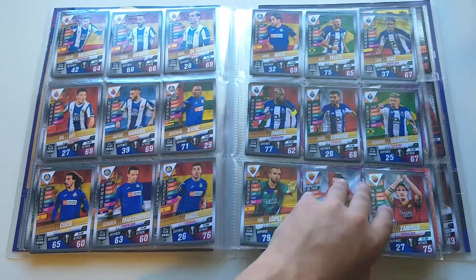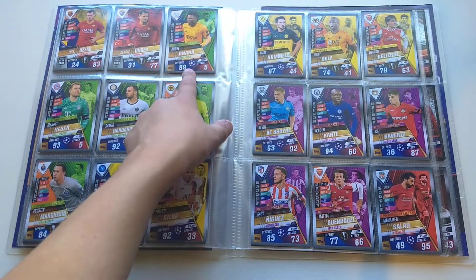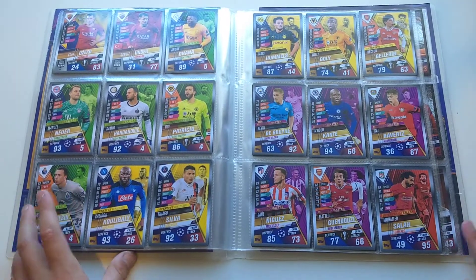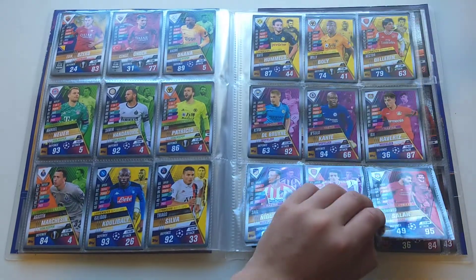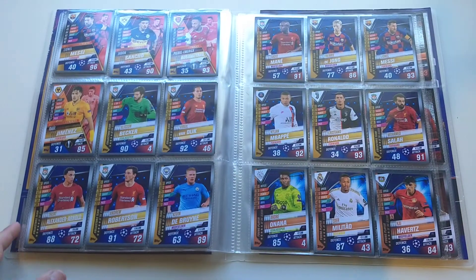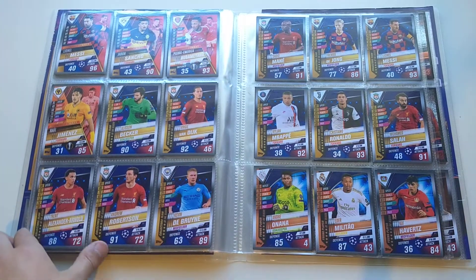We've got the shutout superstars — for these category cards there are five of them. I've got defensive dynamos, field masters, and superstar strikers. Moving on to the collectors team of season cards, these are probably my favourite set overall.